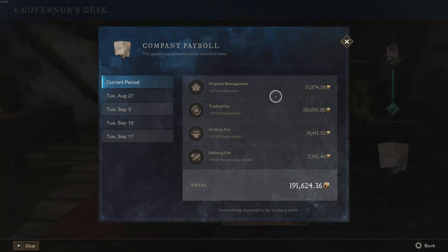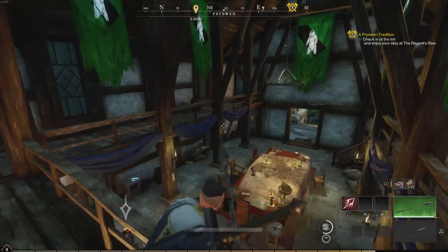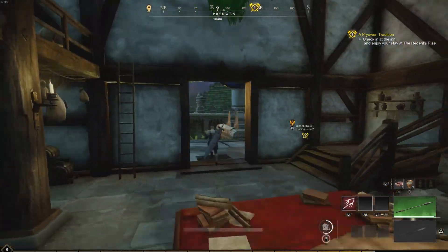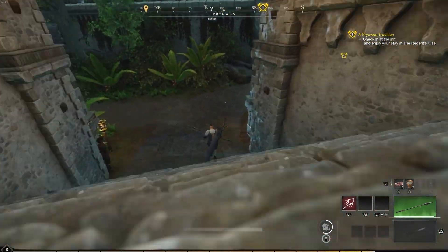The governor's desk shows you property management, trading fees, crafting fees, refining fees, and the money you're earning coming in. You can select which day to see your stat line. Owning these areas is very profitable. Not every town is equal — some towns like Brimstone or Windsward will get you a lot more money than Monarchs. Windsward, Evanscale, Brimstone, and Brightwood seem to be very popular towns.